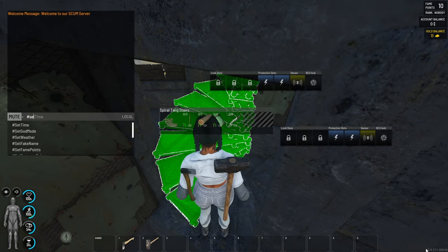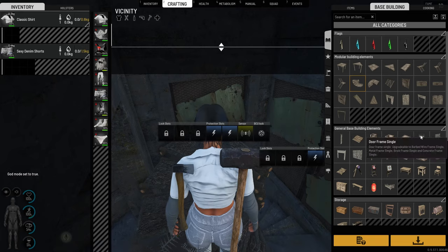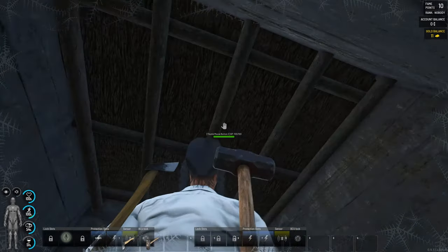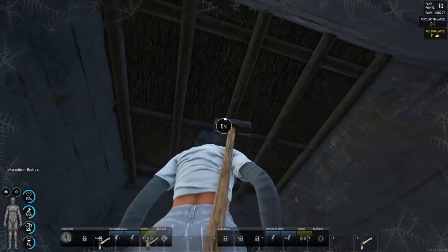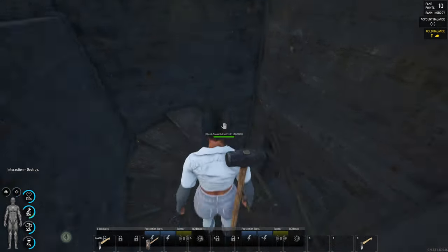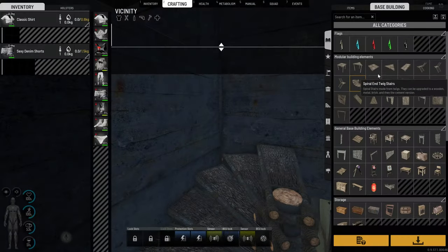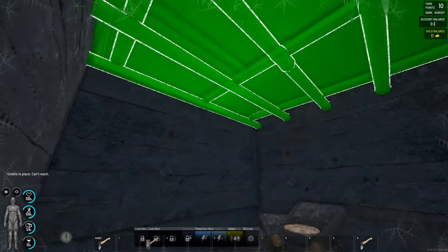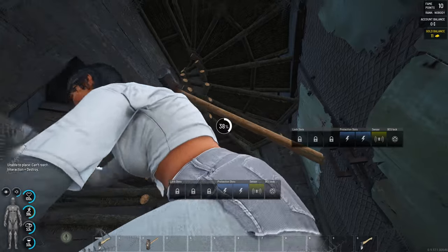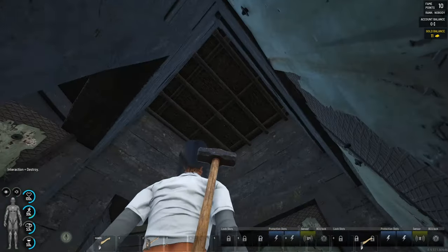I'll set good mode over here, maybe one more set of stairs. In this case I didn't upgrade this to the maximum, just to show you. Now we're gonna destroy this floor over here, and in this position we have a secret stash. When we're finished, we plant another floor up and destroy the stairs — there's a big chance they won't realize there's something higher.